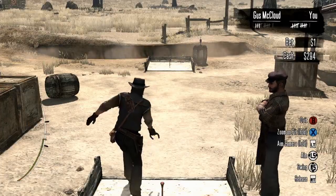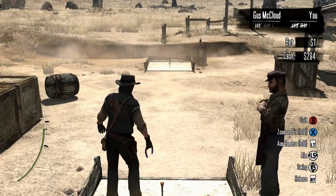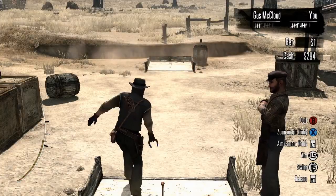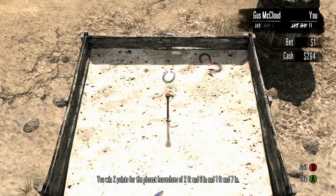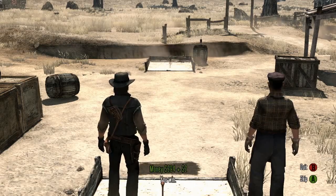At one dollar the difficulty is quite easy. If you're still having trouble, follow the tutorial at the beginning — it's pretty helpful. Just pull back and when you go forward, hit on the green in the middle and you should have enough power to get near the middle bar — I don't know what it's called, I'm no horseshoes expert.